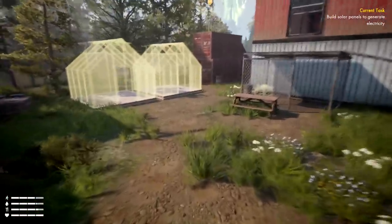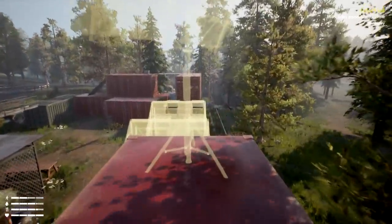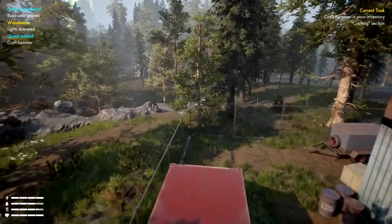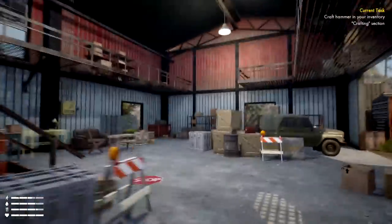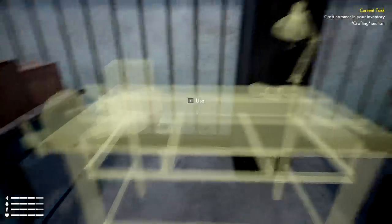Not sure if there's heavy fall damage — I didn't see any currently and we're not jumping from very high heights. There are also stamina issues and we'll get skills up as we go. There's also wildlife throughout here we can go hunting. Build solar panels — lights activated! And now I need to craft a hammer. Look at that — the lights are on!